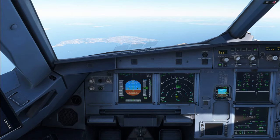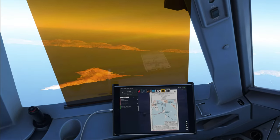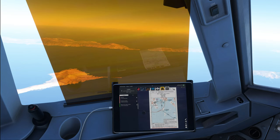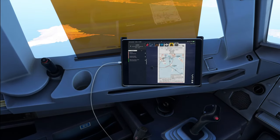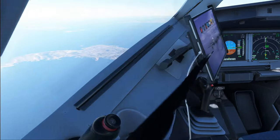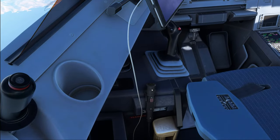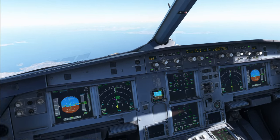For those who tuned in late: we are now able to change the way the EFB is mounted — we can use the window shades while the EFB is in place. Interestingly, the mount on the window frame disappears when the EFB is removed, which is interesting logic. Speed, vertical speed, 1000 to go — all checked.